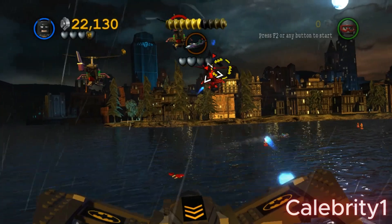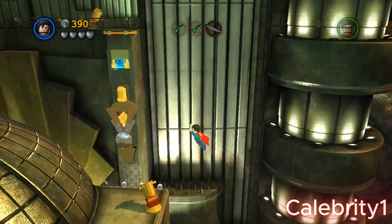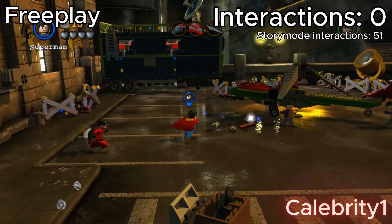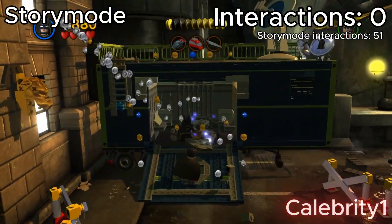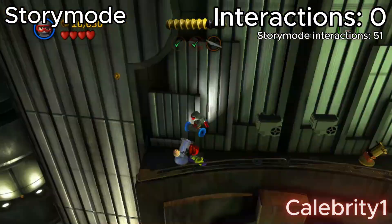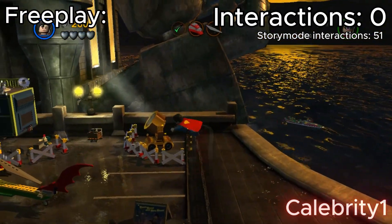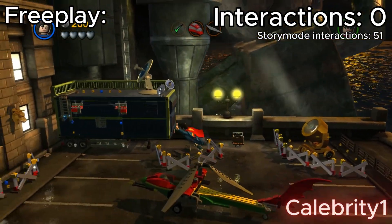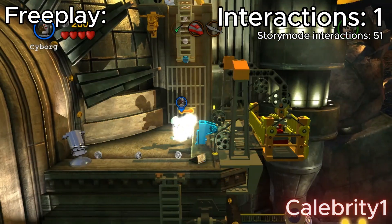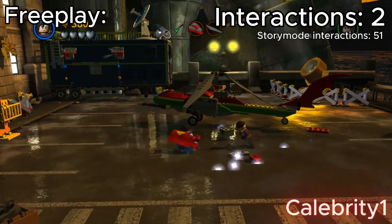In Harboring a Criminal, I had to interact with 51 things on story mode. In free play, I want to see if I can interact with less things. Free play here was quite simple, unlike story mode in which you had to bounce all over the place. But at the same time, I also can't just go off — this part actually requires the helicopter to be built. But the bright side is that doing all this in free play is much smoother than it is in story mode.